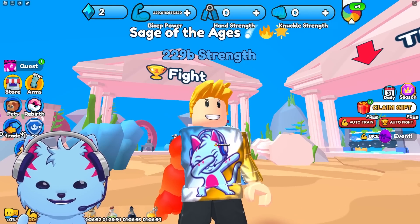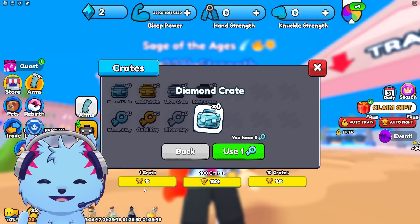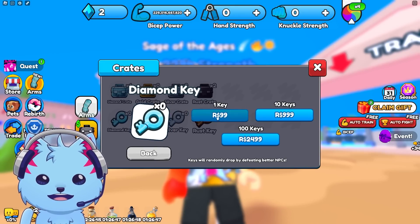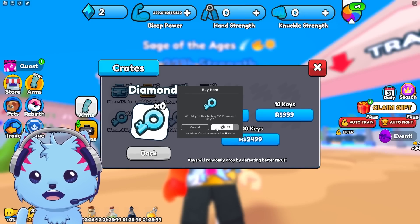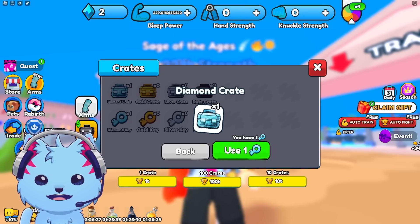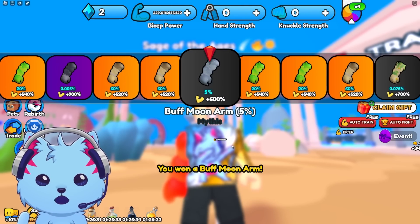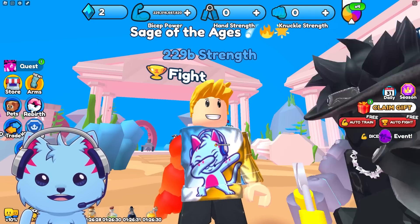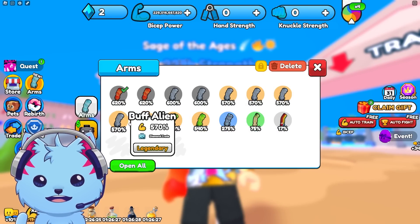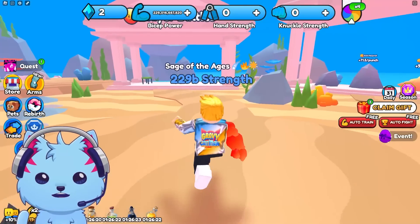The Buff Crab looks like Mr. Crabs — it's literally Preston! Let's buy 100 more diamond crates and see if I get something crazy. Opening them all... 600 — that's my best one. But Mr. Crabs is still the top arm, so I kind of got unlucky.